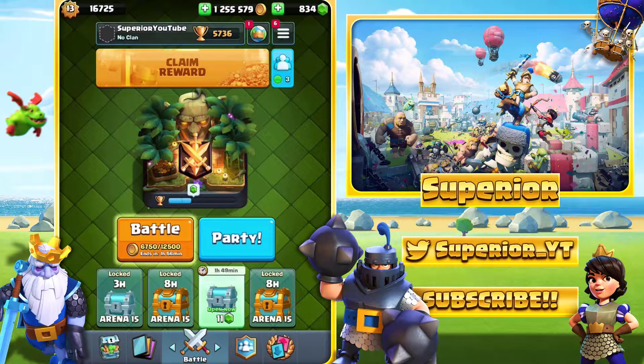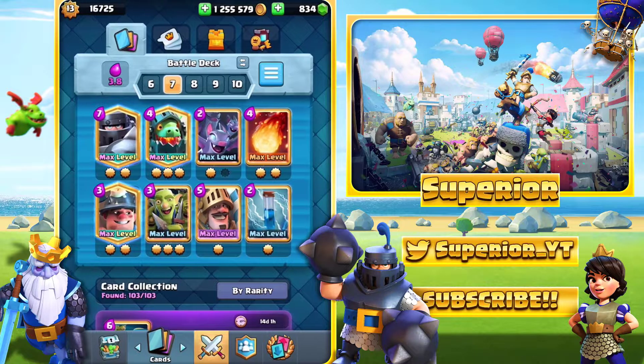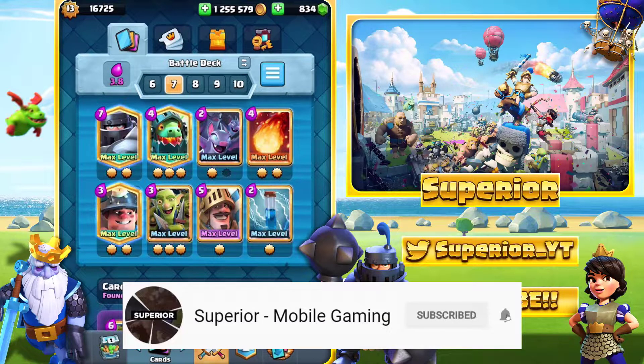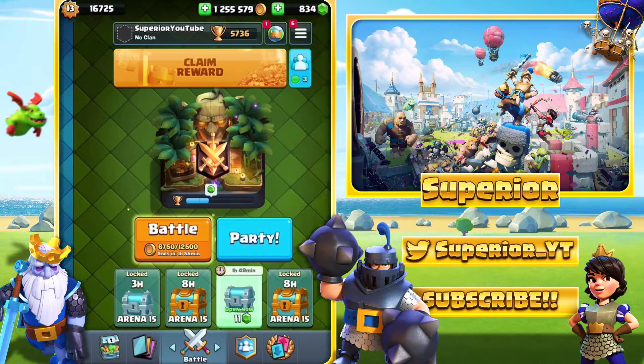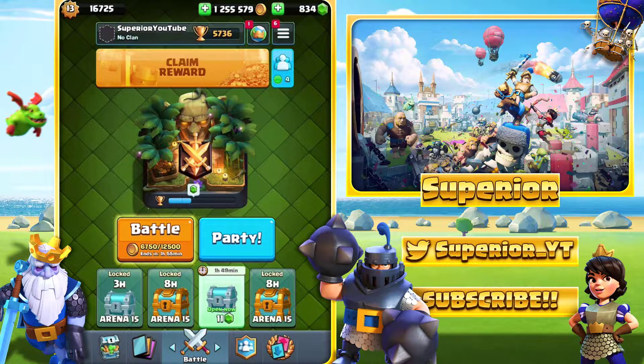Hey, what's up guys, Per here, welcome back to the channel. Today I'm back on Clash Royale and we're going to be taking a look at this deck: Mega Knight, Miner, Prince, Inferno Dragon, Bats, Goblin Gang, Fireball, and Zap. I've played one game with it already and picked up a win. If you're new to the channel, subscribe, drop a like and a comment — both are greatly appreciated.